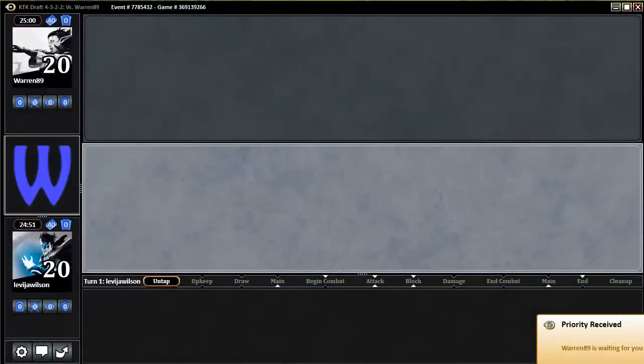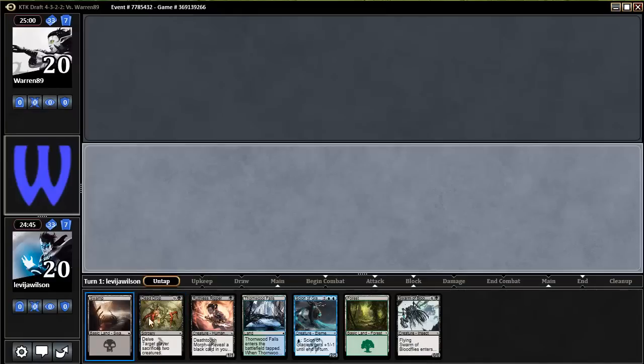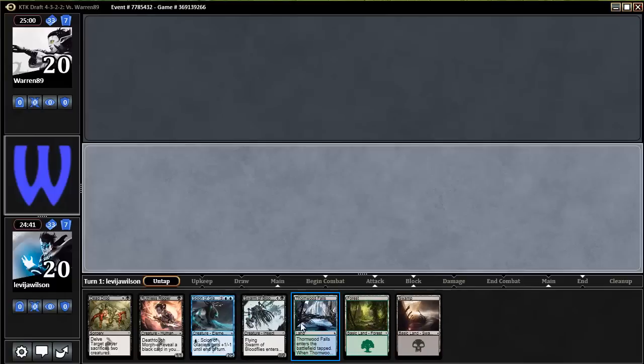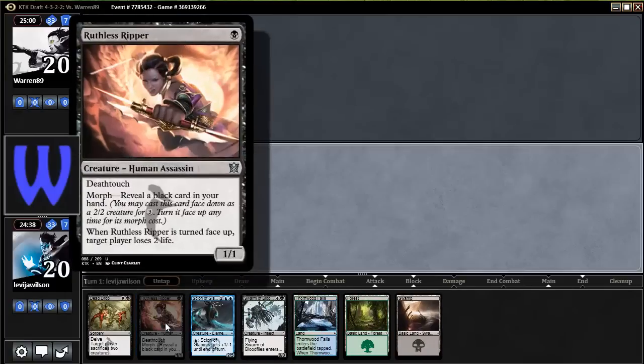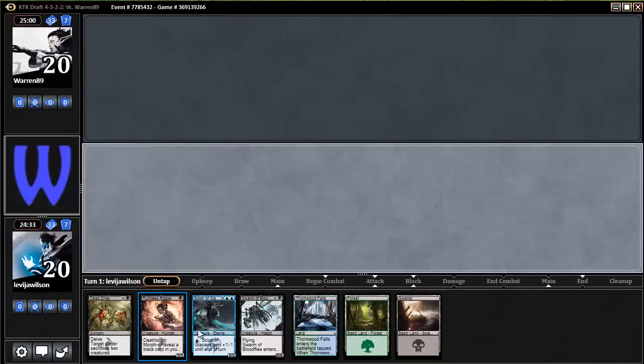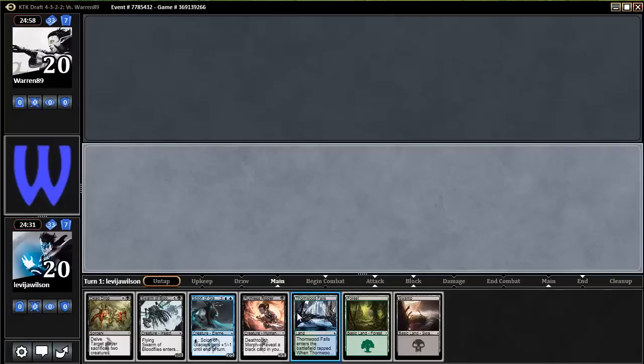We are back — this is Match 1, Game 1. We won the die roll and I want to go first. Looking at the hand: two lands, three lands, Resist Ripper, but we don't have two blue yet. I think I'll just keep it. Who are we playing against? Warn89.